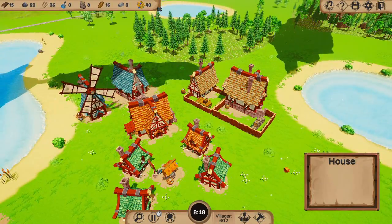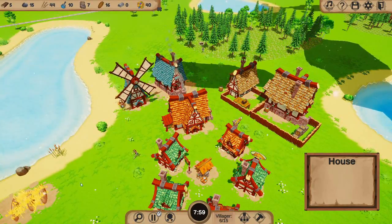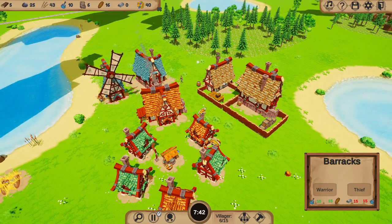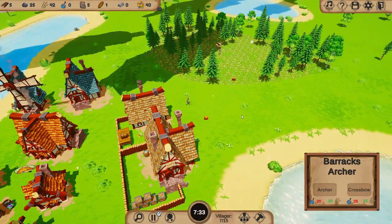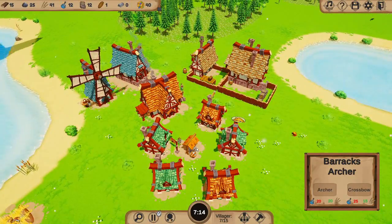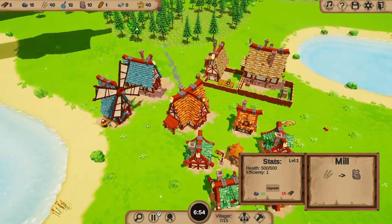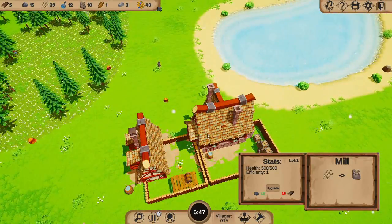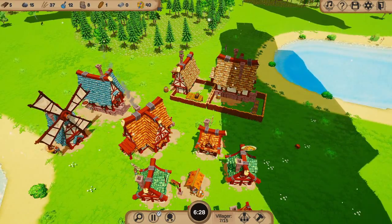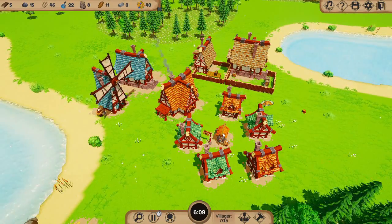We haven't got any of our army built yet, which is a little bit of a concern. There's another little house there. I wonder if putting some paths down makes them walk quicker — we can test that in a little while. Let's get ourselves a warrior. We'll put the archers there as well. I think we'll get a couple of warriors — three warriors if we can. We've still got a little while, so we've got plenty of time. Food is going to take a little bit longer.